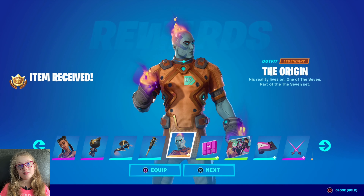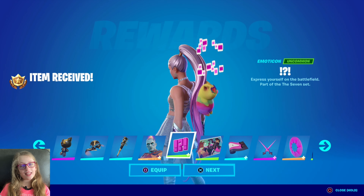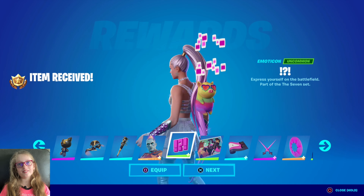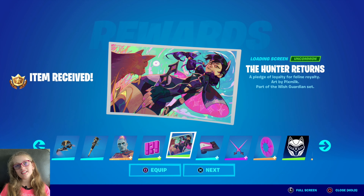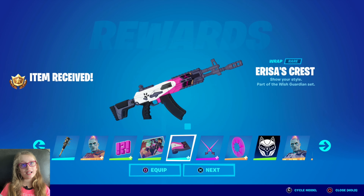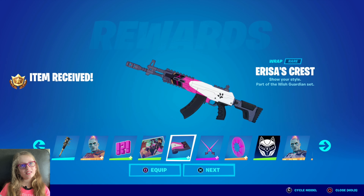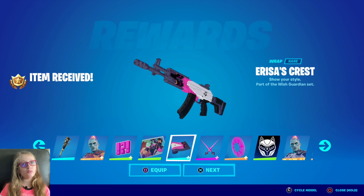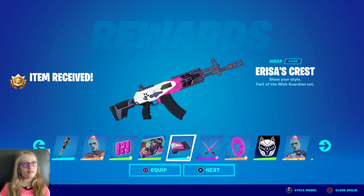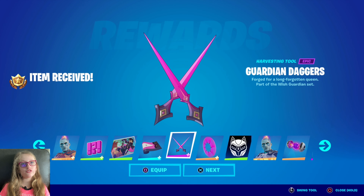The Origin. And then this one — this doesn't really have a name. The Hunter Returns. That's a cool loading screen. Ira's Crest — this looks pretty. It's anime, it looks beautiful, and it has pink on it. That adds. That's beautiful.